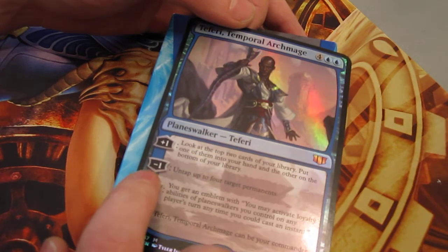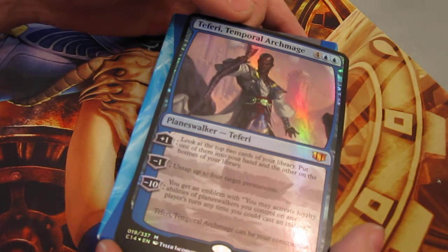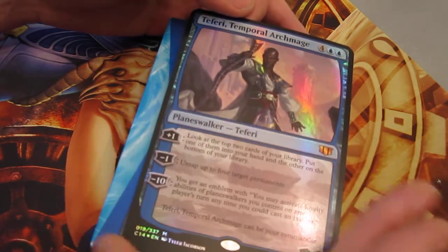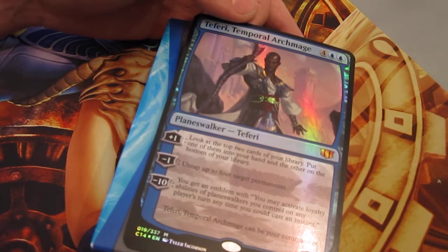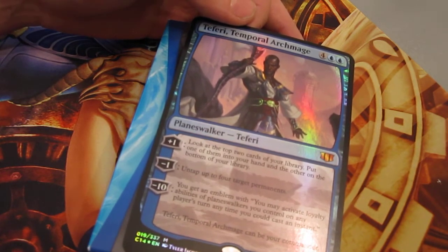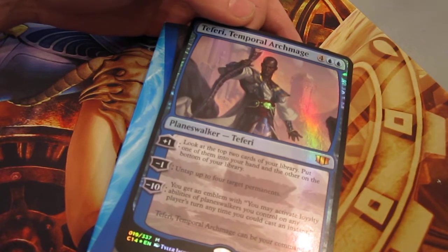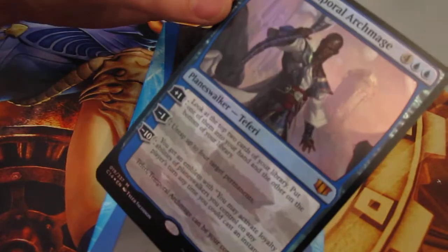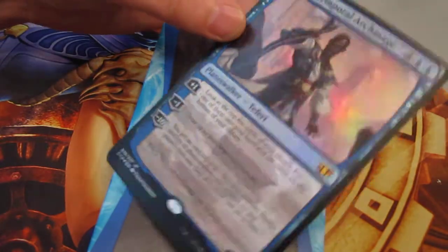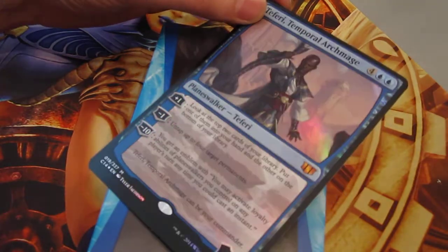His abilities are just so generic — it doesn't feel very exciting. The ability to untap four permanents is his negative one ability, and that's probably the only reason anyone would ever run this. It could technically act as acceleration or keep your countermagic open. The ultimate is interesting, but if he is your general, there's not enough planeswalkers to make use of that. You're talking about Karn, maybe Ugin, and maybe one of the Jaces — but you're also in mono blue and can't tutor those up. So as a general, he's just generic good stuff, and there's a lot more generic good stuff mono blue generals you can run.